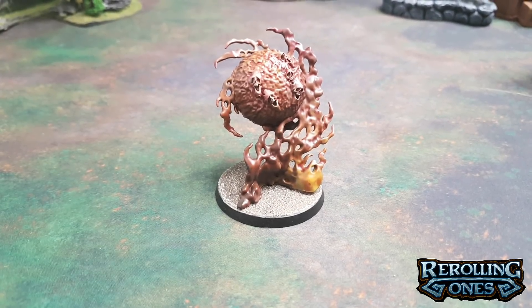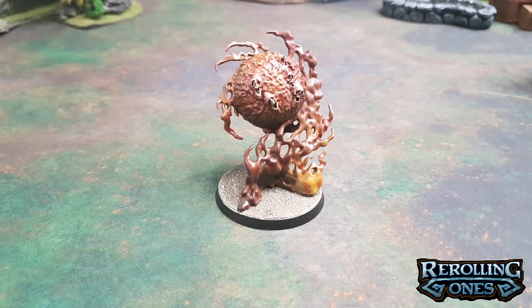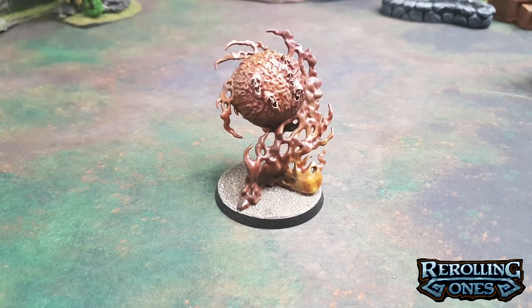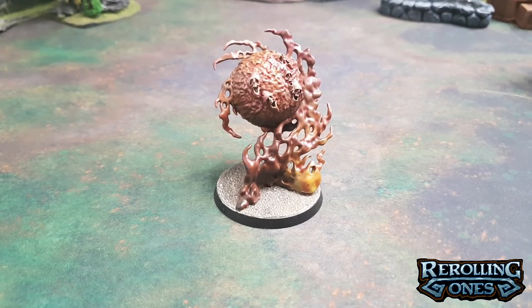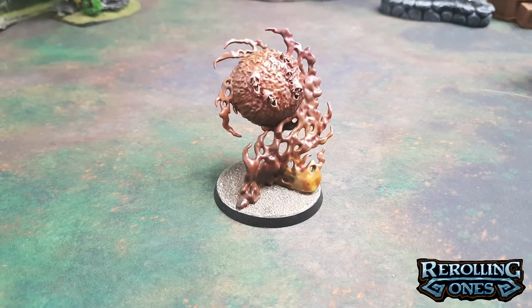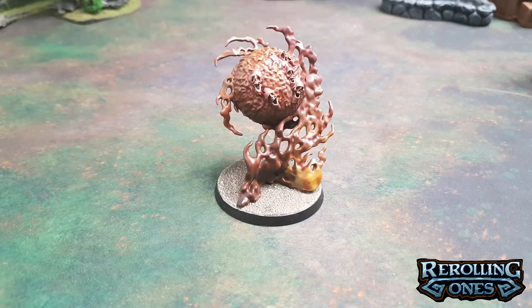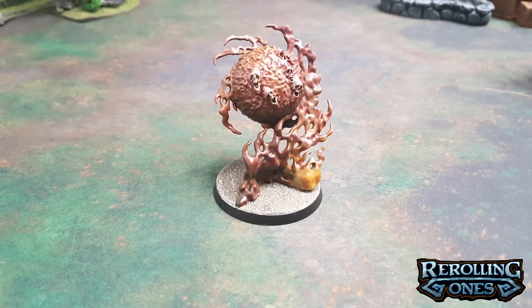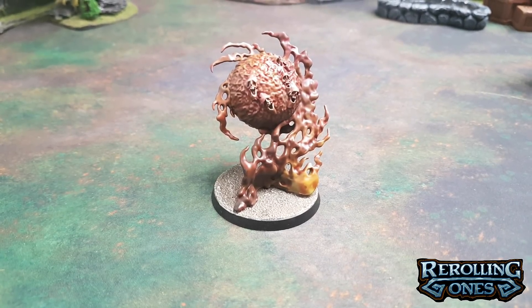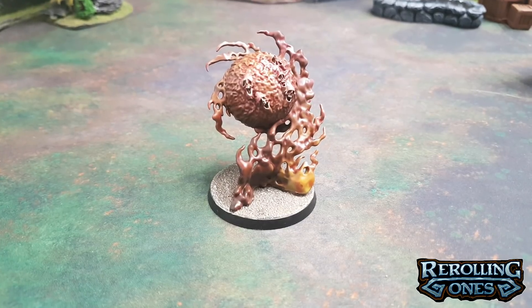Next up, the predatory spell the Malevolent Maelstrom. This model can appear within 18 inches of the caster instead of wholly within 3, and it can move up to 8 inches and fly. When a wizard casts a spell within 12 inches of this model and that spell is not unbound, the Malevolent Maelstrom attempts to steal the energy — you make an additional unbinding roll, and if successful, the spell is unbound and an energy point is allocated to this model. At the end of each battle round, roll a dice for each Malevolent Maelstrom and add its energy points — on a 7+, it explodes, and each unit within 3 to 6 inches suffers D3 mortal wounds. This thing roams around soaking up magic spells and making itself more potentially dangerous.